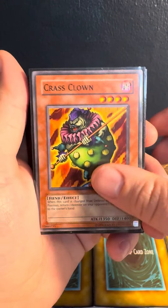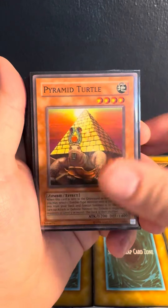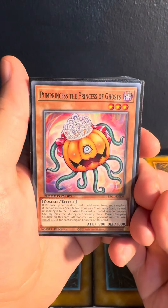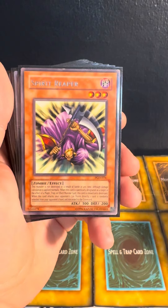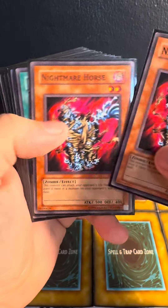We got Regenerating Mummy. Crash Clown. Pyramid Turtle — two of them. Poison Mummy. Castle of Dark Illusions. Pump Princess, the Princess of Ghosts — one of those creative liberties. Two Soul Absorbing Bone Towers. Two Spirit Reapers. And two Nightmare Horse.